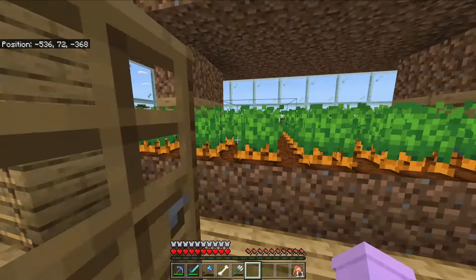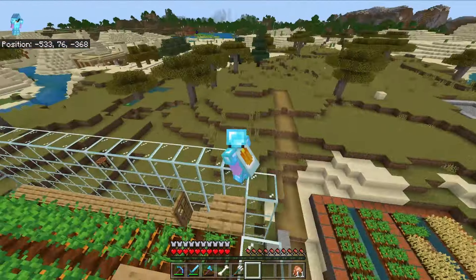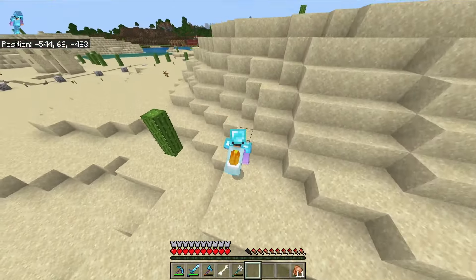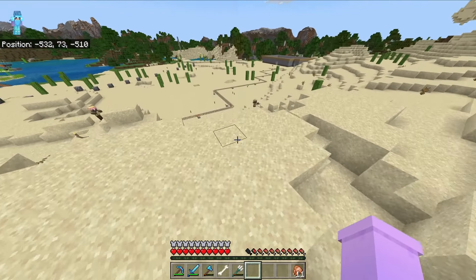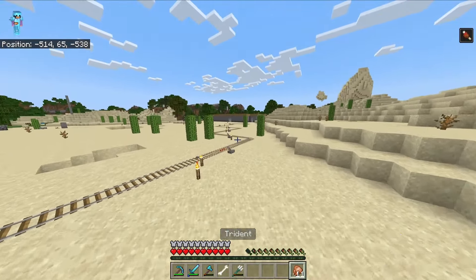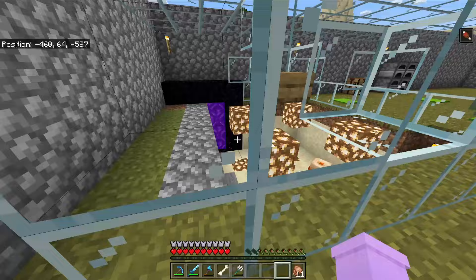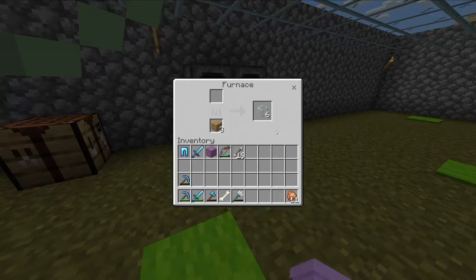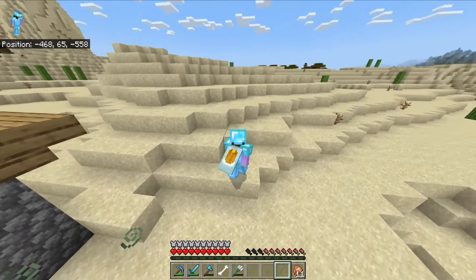There's a little greenhouse area on the side - not too bad, looks pretty good. I know the prison is in this world somewhere, probably follow the rails. There it is - my beautiful prison, for all those villagers. It's just a villager breeder, although it's broken. This is our little villager prison area that didn't really get finished. I think that's about it for this one.